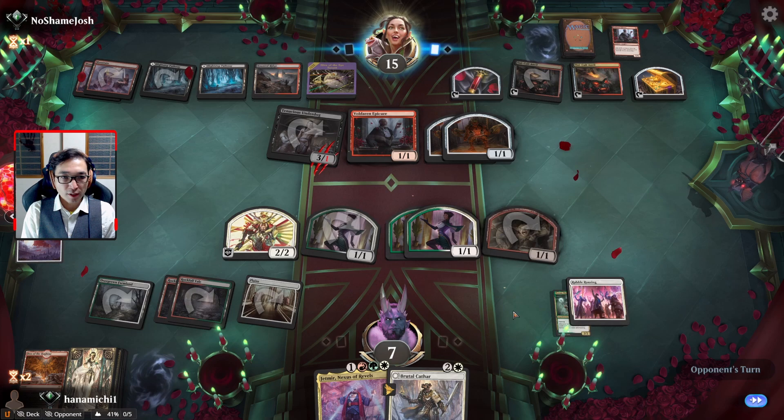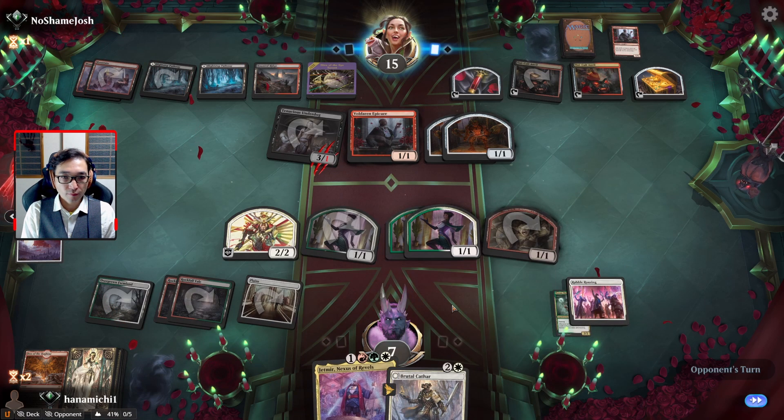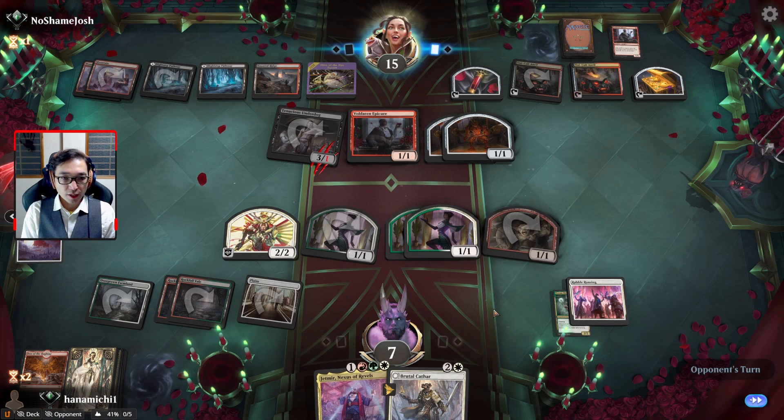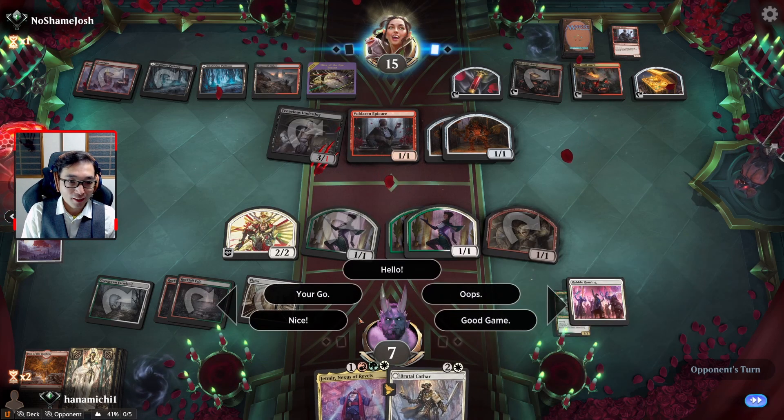Now we know they don't have removal - I think we can get Jetmir out for a decent amount of damage. The blocks are going to kill my 1/1 creatures but Rabble Rousing is going to replace them.